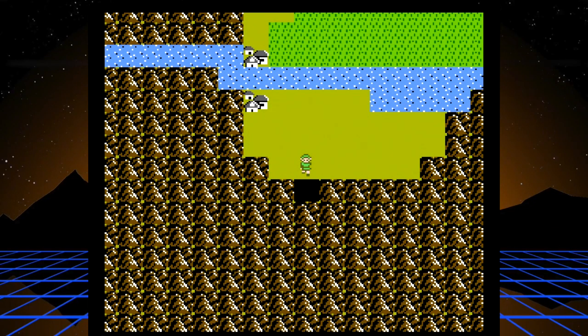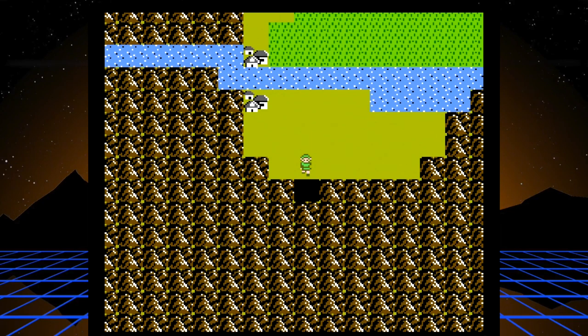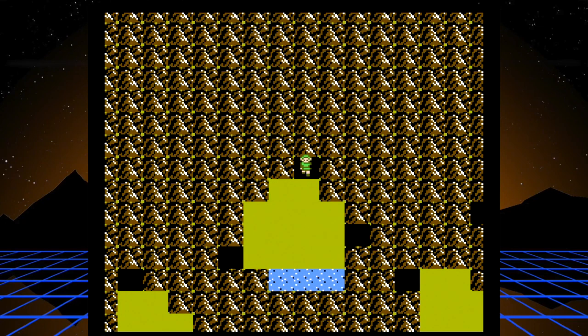Hey guys, welcome back. Part 3 of my playthrough of Zelda 2, The Adventure of Link. And here we are — we just crossed the bridge after beating Palace 2, and now we're going into Death Mountain.